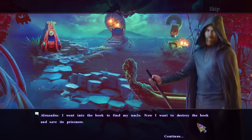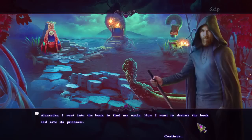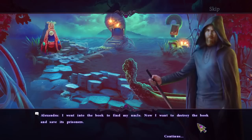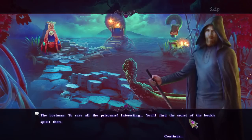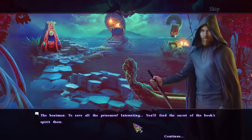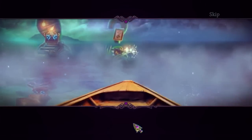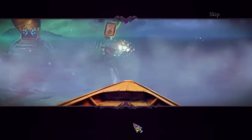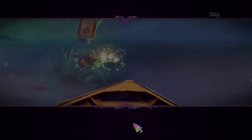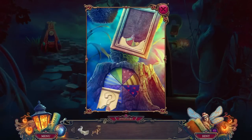I went into the book to find my uncle. Now I want to destroy the book and save its prisoners. Yes, please. We want to save the prisoners. To save all the prisoners? Interesting. You'll find the secret of the book's spirit there. I found his oar and now he wants to give me attitude.